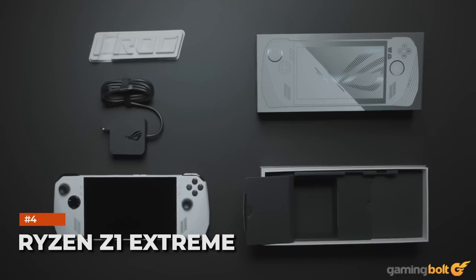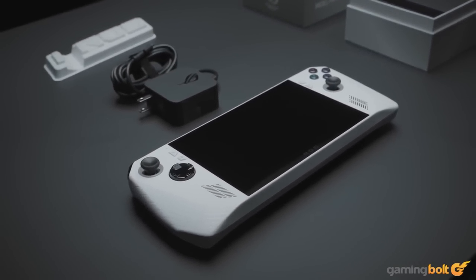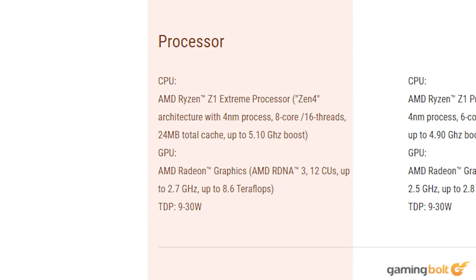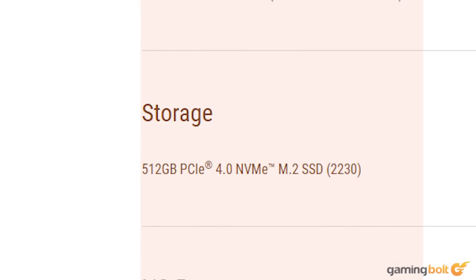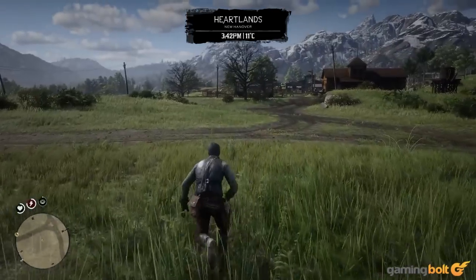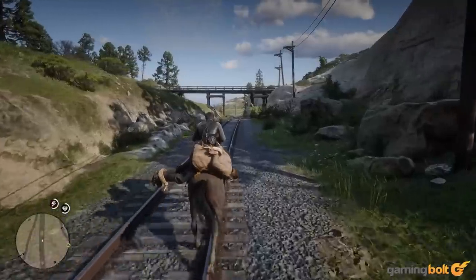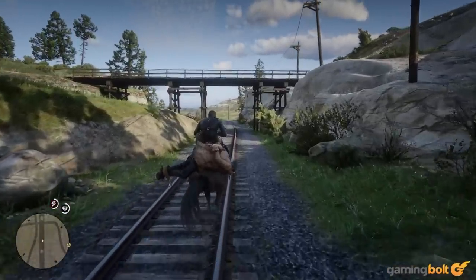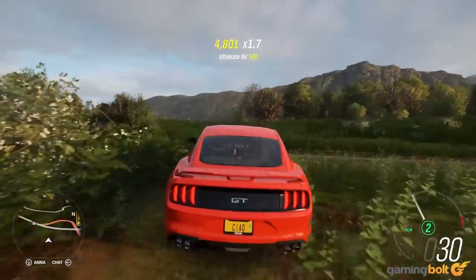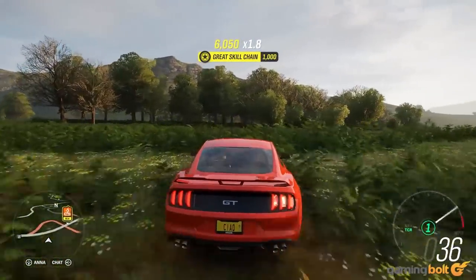Ryzen Z1 Extreme. Asus is set to offer two ROG Ally models, the most powerful of which boasts an AMD Ryzen Z1 Extreme and a 512GB Gen 4 SSD. AMD recently shared benchmark performance test results for its Ryzen processors running some demanding games. Red Dead Redemption 2 maintained an average FPS of 72.3, and Forza Horizon 4 achieved 143 FPS. These results, whilst impressive, were achieved with low-ish settings and upscaled 720p resolution.